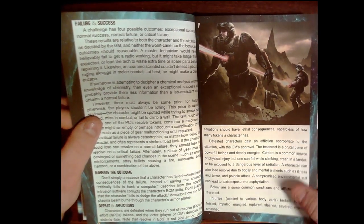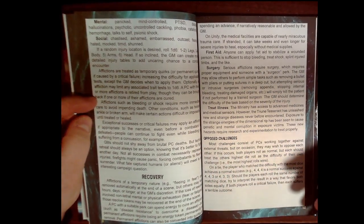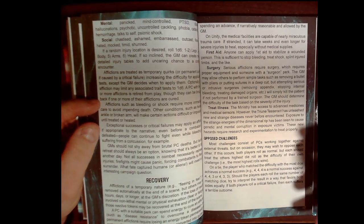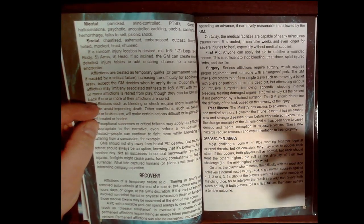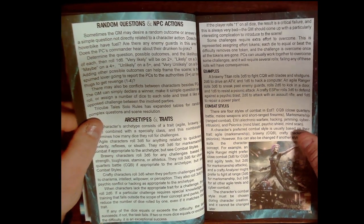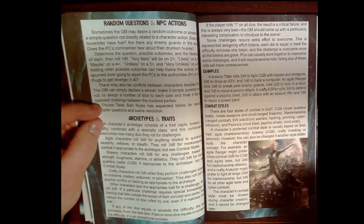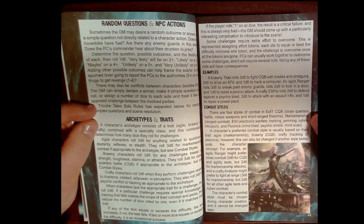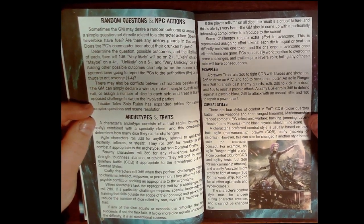There are some ideas on types of injuries and afflictions you might get in the glow. People undergo corruption, and depending on how you earn an affliction or condition it may turn out to be an unfortunate mutating effect on your body. There are four combat styles: close quarter battle — melee and short-range weapons; marksmanship — firearms, shotguns, flamethrowers; electronic warfare — hacking and jamming; and psionics.